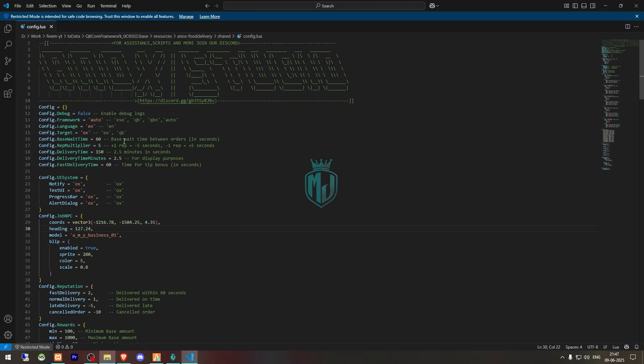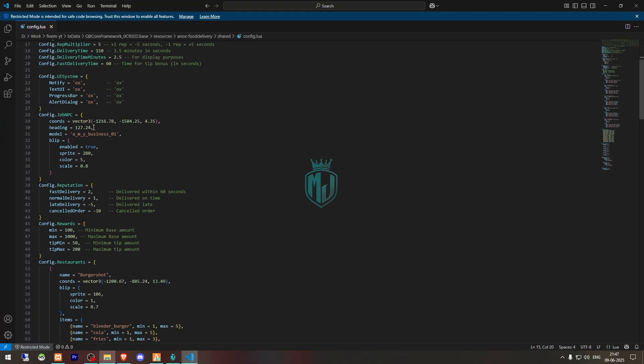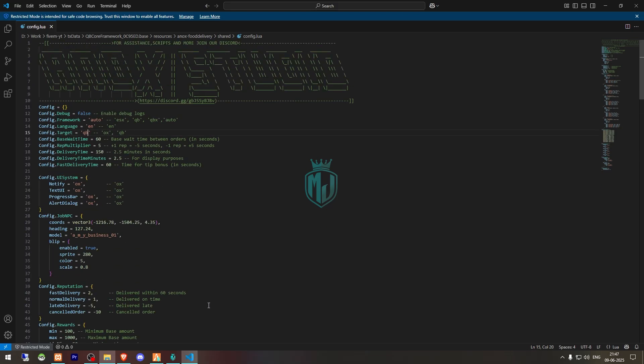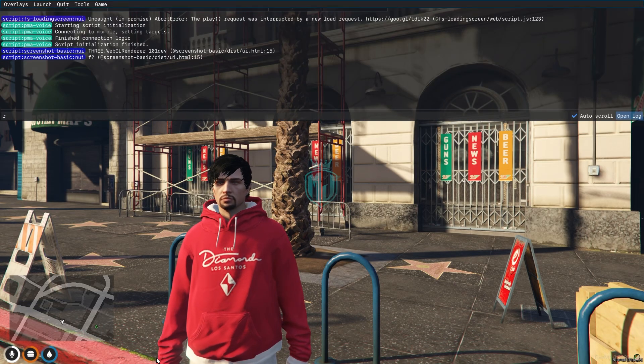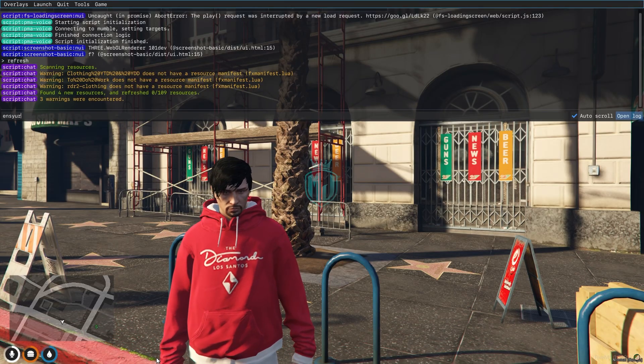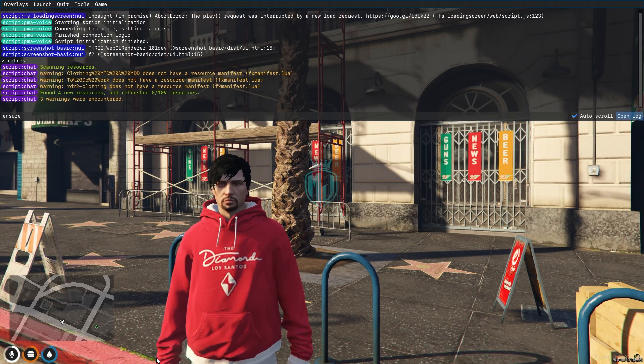In the config you will see the framework type, which is set to auto so it will automatically detect your framework — otherwise you can directly choose ESX, QB, or QBX. Then we have the target option: use QB, or if you are using OX leave it as default. We also have settings for reputation multiplier, wait time, delivery time in minutes, and locations like Burger Shot, Atom Burger, Bean Machine, and Tacos.